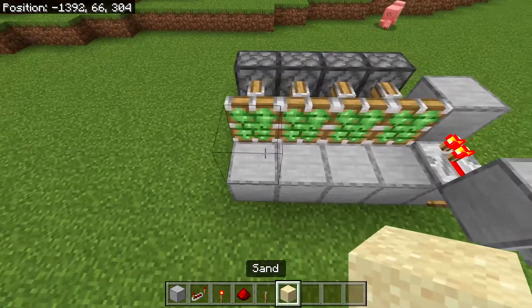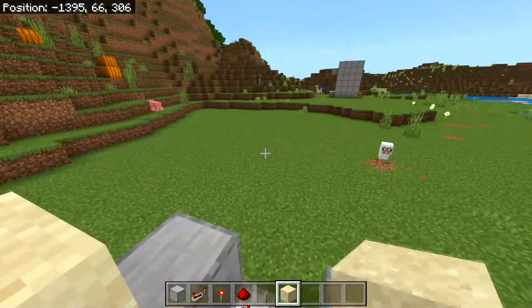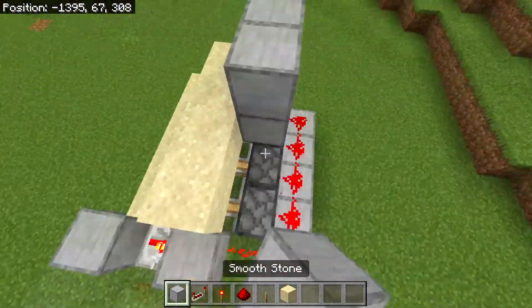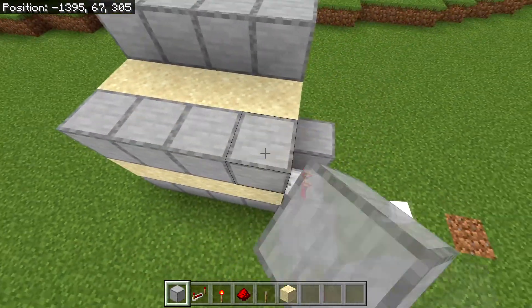Now what you will need to do is place four sand blocks on top of these blocks and four sand blocks on top of the pistons just like that. Then you can build a two-block-high wall above the back pistons.